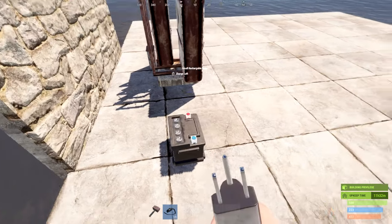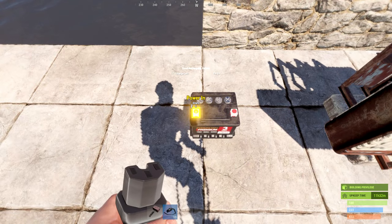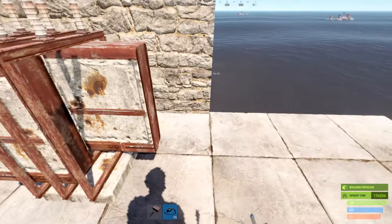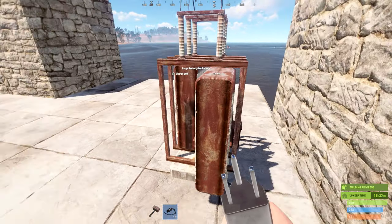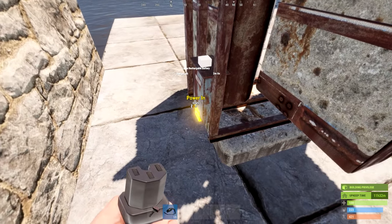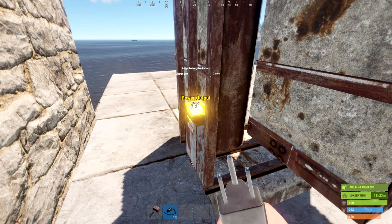Both batteries have an input and an output. On the small battery it's easy to see: the blue is power in and the red is power out. Depending on where you place a large battery, it can be hard to find the power in and out — it's on the back on the bottom for power in, and on the top for power out.